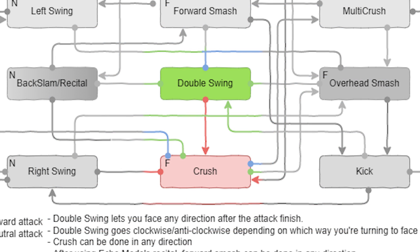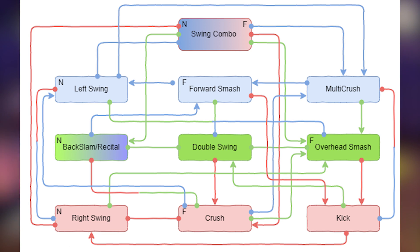For example, we can't go from crush back into a double swing. If we were to hit XA after crush, it would either be a back slam if we were in neutral, or an overhead smash if we were in a forward position. Now even after explaining it, this combo tree can still be a lot to take in, but when we really dissect it, we see that it's simply a blend of combo loops, where each combo has a branch or two that can go into different combo loops.